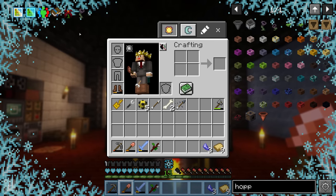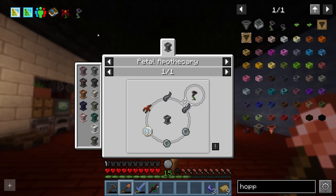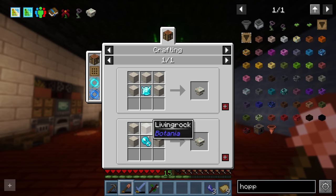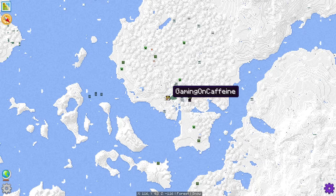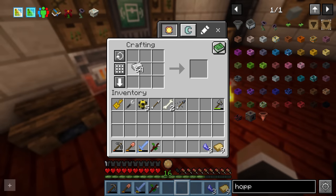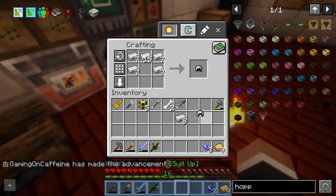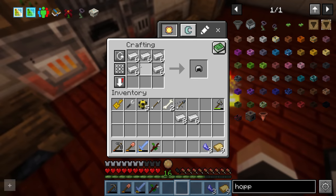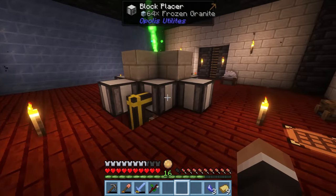To get these two flowers we first need to get a runic altar, because the Hopper Hock requires a rune of air and the Exo Flame requires a rune of fire and a rune of summer. The runic altar requires either a mana diamond or a mana pearl — so either a regular Minecraft diamond thrown into the mana pool or an ender pearl. I think the ender pearl is going to be easier, so we should probably also get a full suit of iron armor for protection before we try and fight some of these mobs.